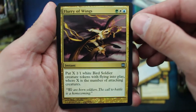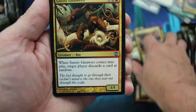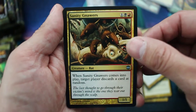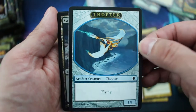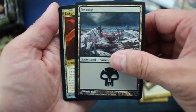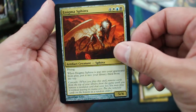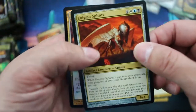Flurry of Wings, Sanity, Nars, Thopter Token — that's a pretty cool looking Thopter token — and Enigma Sphinx. And we got a Foil: Talon Trooper.